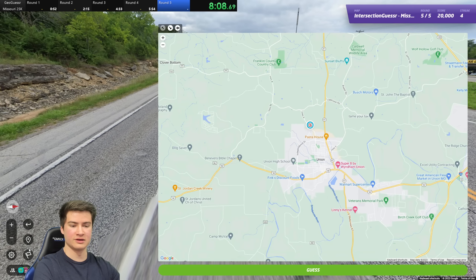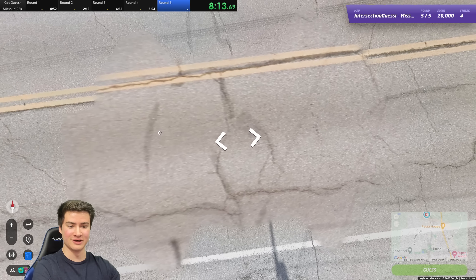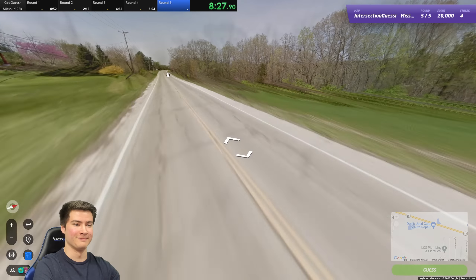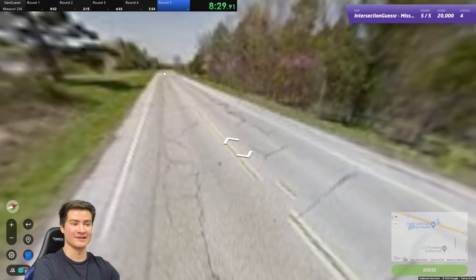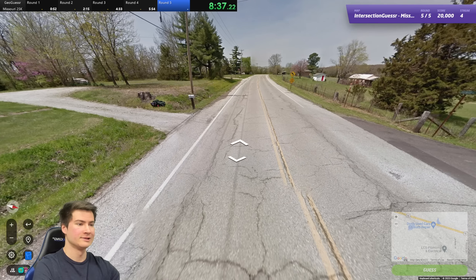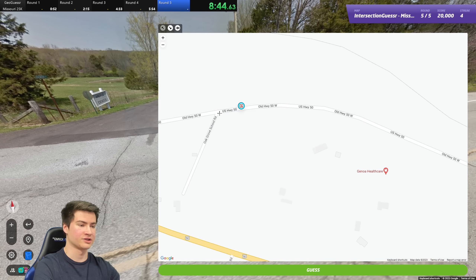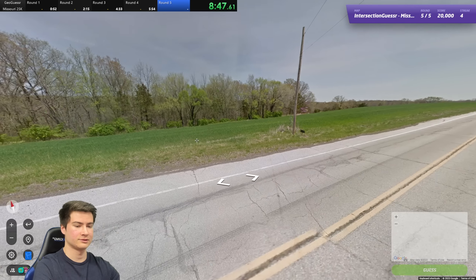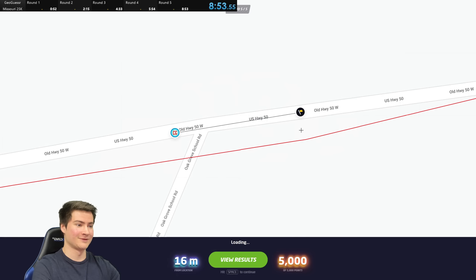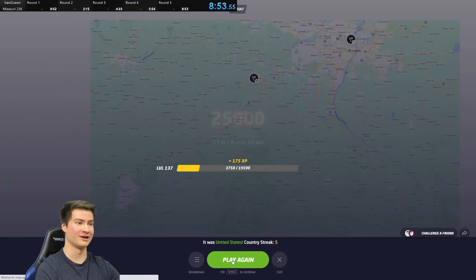We went south to get into Union - or east. Back at our starting point, this was the Wingate Estates. I don't know what street this is, but we can look for that, hopefully. Yeah, there it is. I really just wish we had street signs - that's so annoying. What's this one? Argyle Estates Edgewood - we can look for that at least. There's Edgewood. I think we are just here then. Go back to the start. Let's try it. Oh, thank goodness - it is there. 853. Not the greatest time ever, but we got it done.